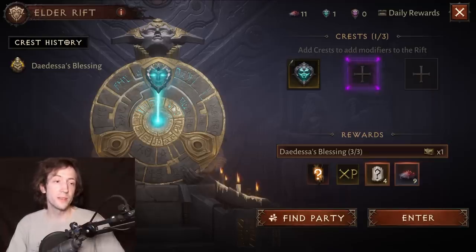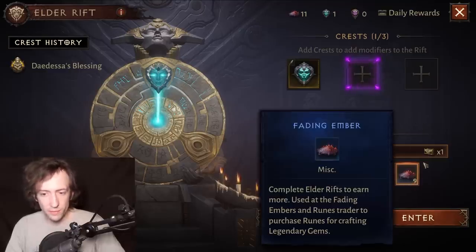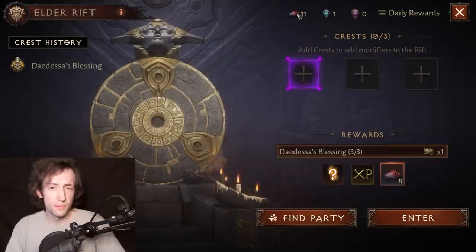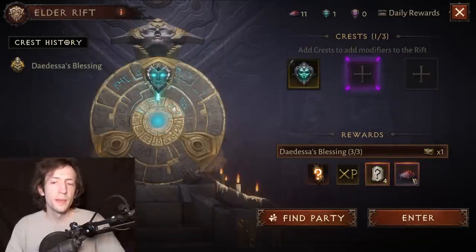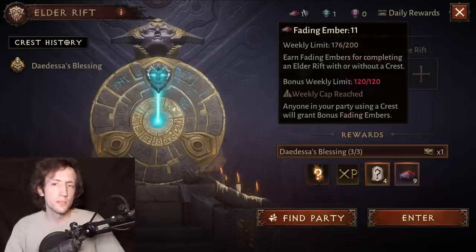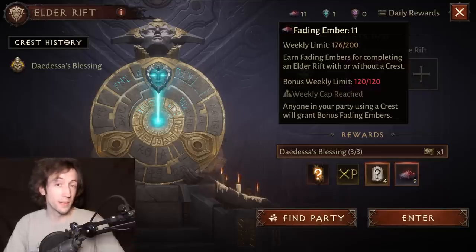One thing to consider is that you can share fading ember drops — one of the very few things you can share with other people in this game. When you run an elder rift you get eight fading embers per run by default, and for each crest you add you get one additional fading ember, which is shared with your party members. If they also add crests you gain a few extra as well. You can see the weekly cap of 200 at the top, which you can farm yourself from running rifts and adding crests, plus a bonus weekly limit from what others share with you.